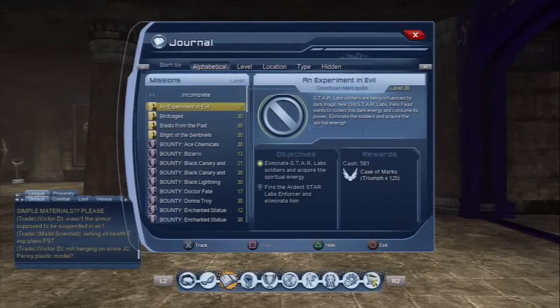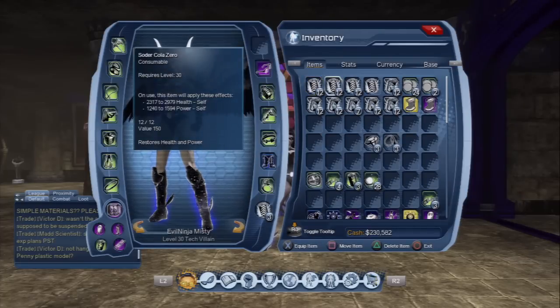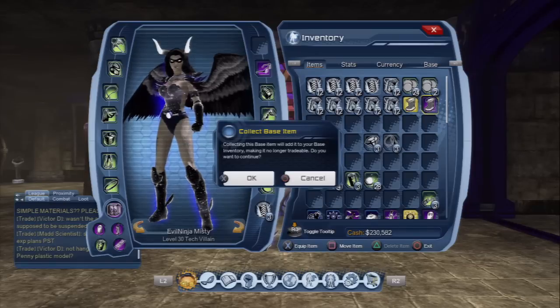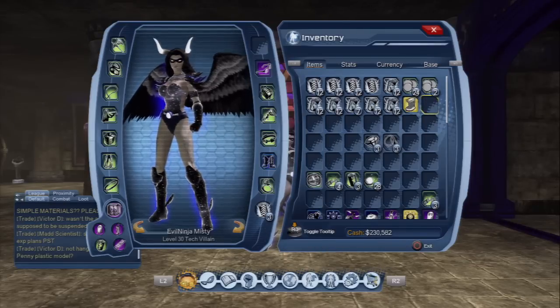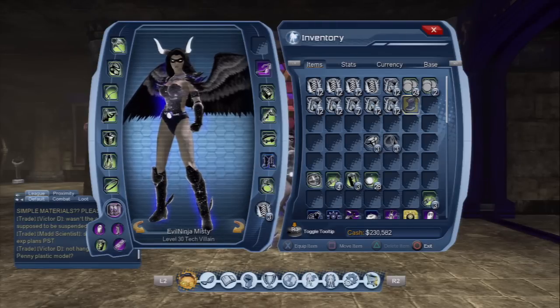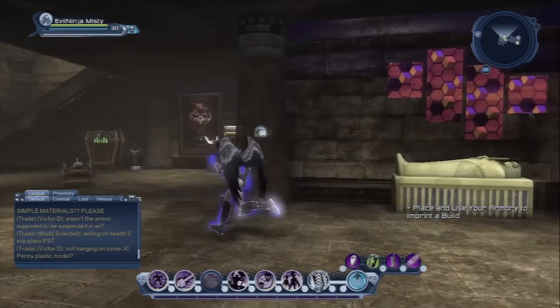I'm going to open up my inventory. We'll accept the purple one — that's the one from the Journal — and then I'll go ahead and collect the one I bought in the Marketplace. I'll talk about the Marketplace in a minute.